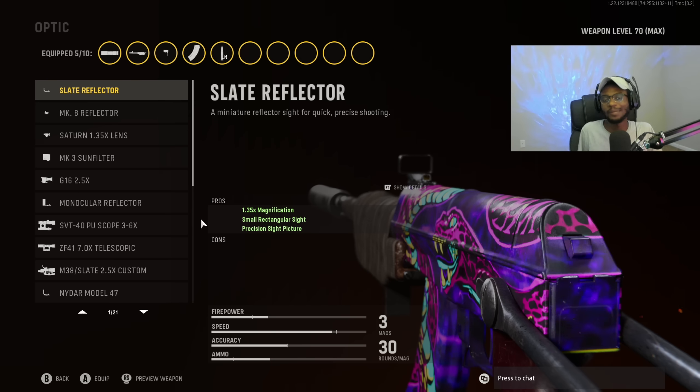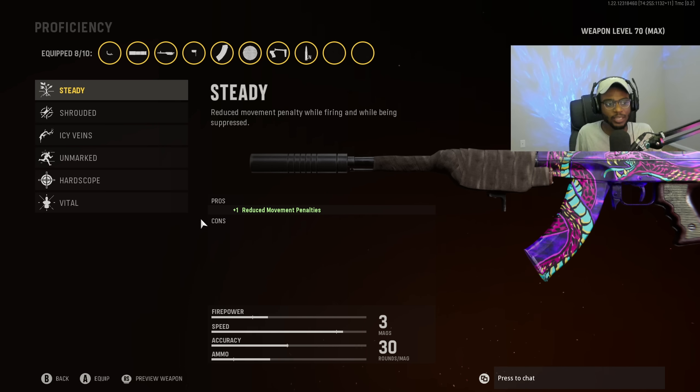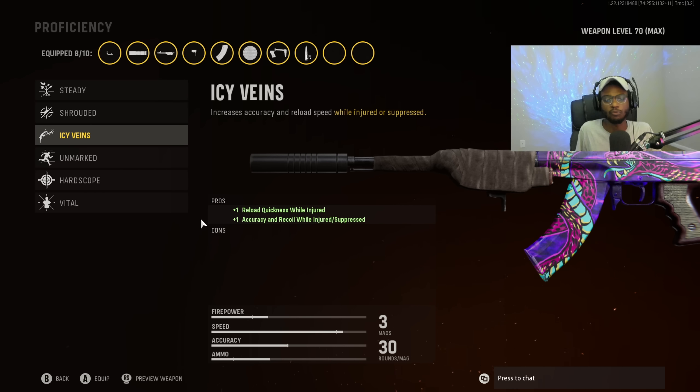For the stock, I personally like to put on the Padded Sleight. This is going to be a great attachment, allowing us to literally walk around aim down sight, ready to win each and every gunfight. For the resistance, we're going to run Icy Veins — this gives us two items in one: reload quickness as well as recoil control while injured or suppressed. If you guys are playing Blitz or an objective game mode, this is essentially always enabled, so you have two perks in one: faster reload and increased recoil control.